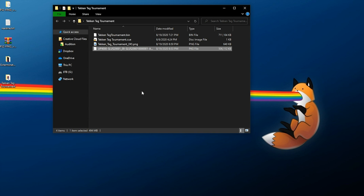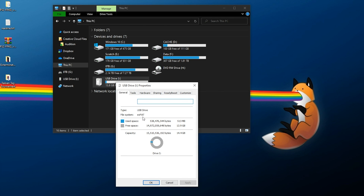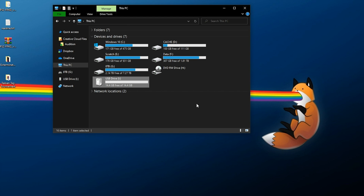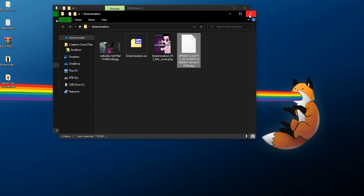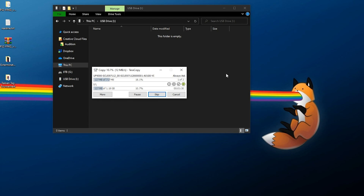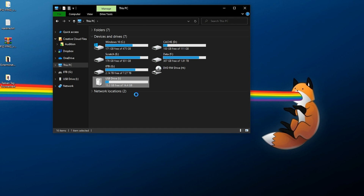Now let's transfer these to a USB drive to install on the console. Right click the USB drive, go to Properties, and make sure the file system is exFAT or FAT32 — I recommend exFAT for the PS4. If you need to format it, back up any data first, then right click, Format, select exFAT, default allocation size, quick format. Once formatted, go to the root of the USB drive, copy your package files and paste them there. Do this for both Extermination and Tekken Tag Tournament.